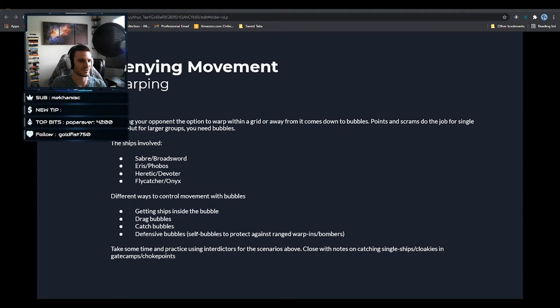The Tech 2 ones are kind of expensive — going for 34 million right now. So to recap: most basic way — get ships inside a bubble using a light dictor or HIC to stop warping; drag bubbles and catch bubbles with their different 500km ranges; ways to get around them like pounces; and defensive bubbles — protecting yourself from ranged warp-ins or bombers, like dragging them into your bubble where you want them.